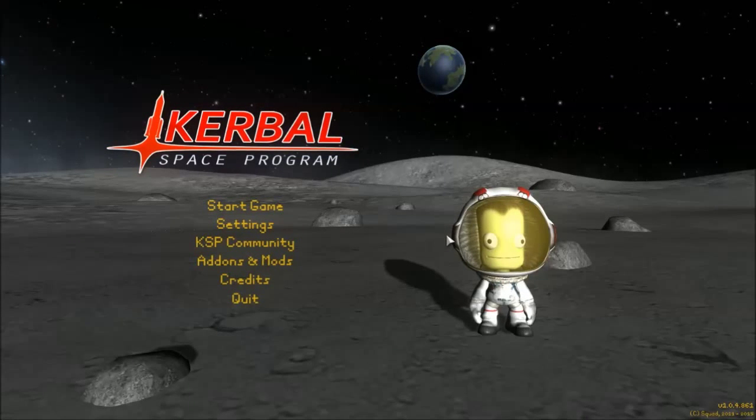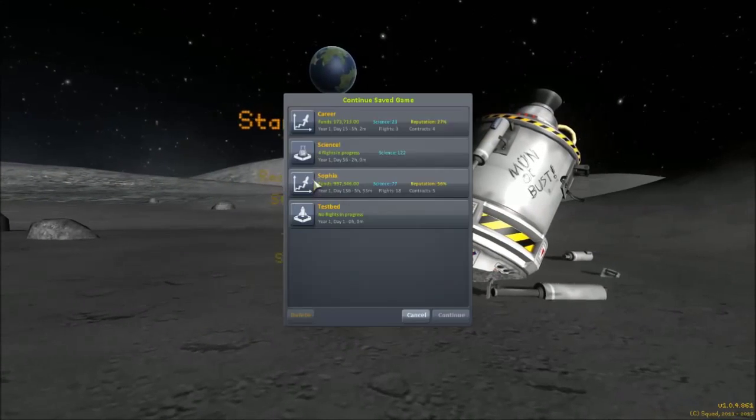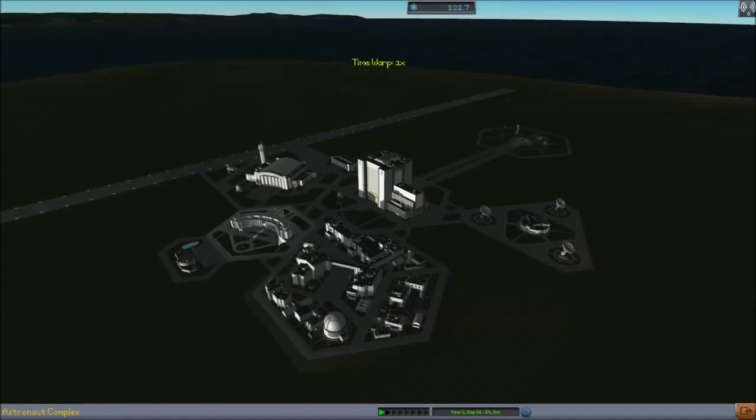Greetings, fellow Kerbinauts! Nerdy Spaceman here, for yet another installment of A Beginner's Guide to Kerbal Space Program. In this episode, we're going to send a Science Lab to Minmus this time. We're going to have two of them running at the same time.